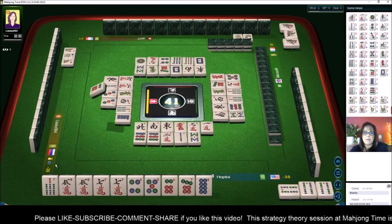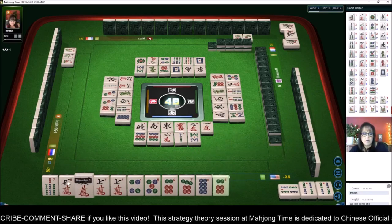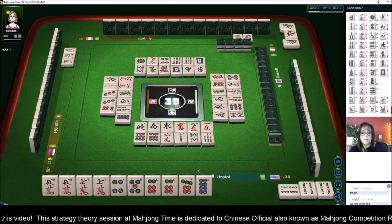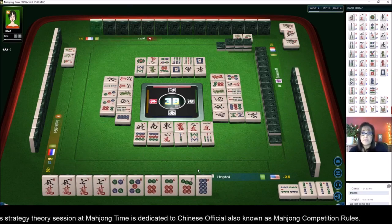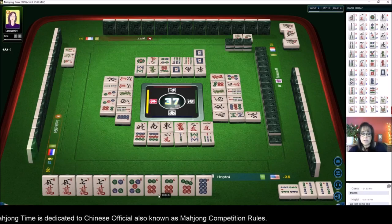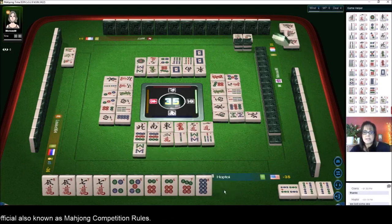We got a six — now we have all the pairs we need for pungs, but we still need a pair because you have to have four sets and a pair. We can pong — we still need a pair. We got the eight — darn. There's a four dot out; there are two seven dots out.